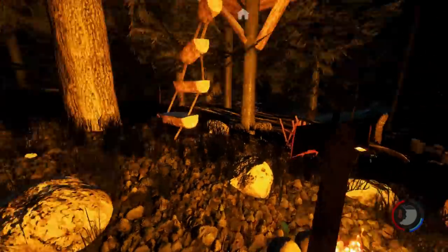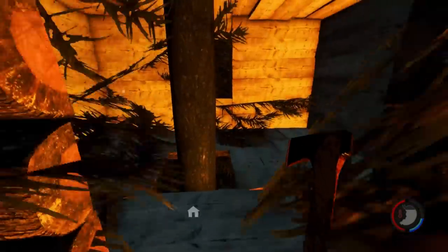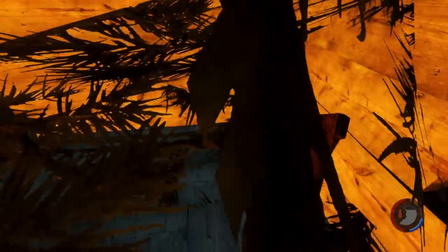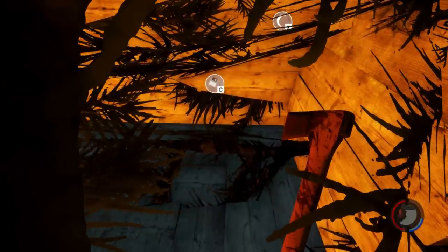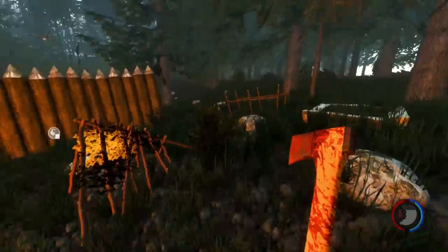Should we sleep in our treehouse? I need to cut down those trees around here, though. C is to save — let's save it real quick. And then Z is to sleep, so let's hit Z. And it's night time. Or daytime. That's cool.